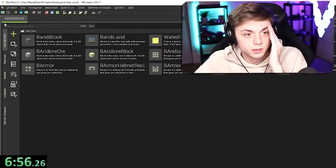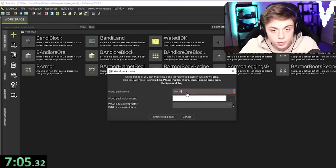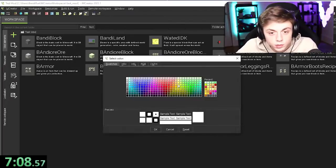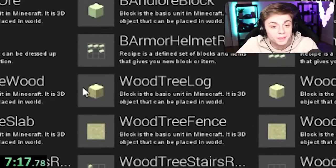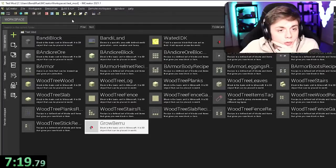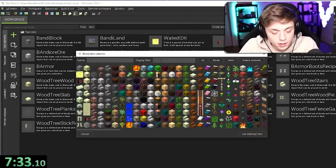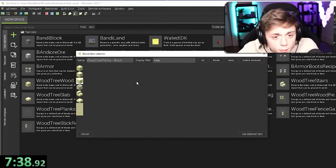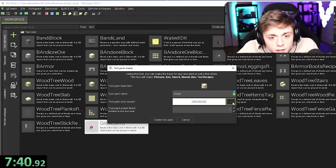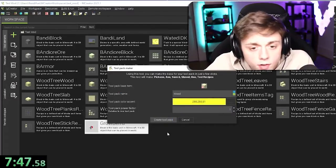Create wood pack — I guess so. Wood tree, yeah, it doesn't really make sense but okay. We really need tools as well. Tool pack name: Bandy Tool. The tool pack base item is gonna be the tree wood block — I think that's good. The color accent, let's make it yellow. Create tool pack. Nice.